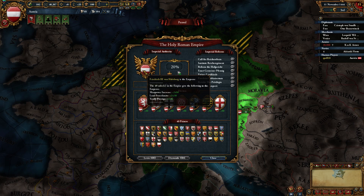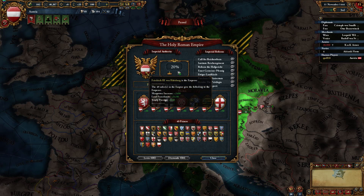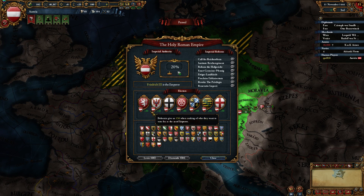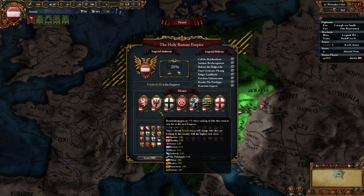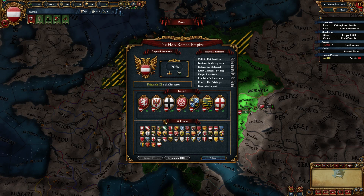As Austria, it's actually relatively easy to keep that under control. There are electors — at any given time there are seven electors, and they will choose someone to vote for. Every time the emperor dies, these people will vote on who will become the next emperor. What you really want to do is ensure that you keep at least three of these guys voting for you at any given time. It's possible that all four of the others might vote for someone else, but that's pretty unlikely. As long as you keep a really good relationship with at least three electors, they will keep voting for you.